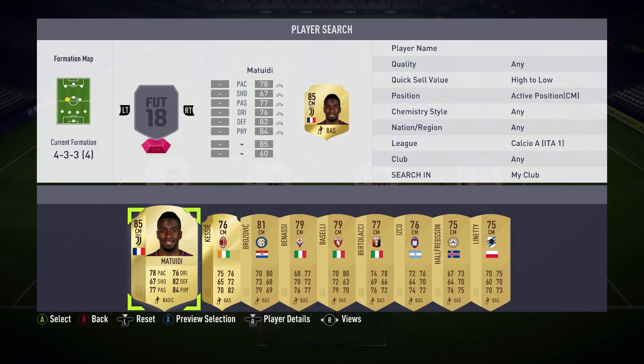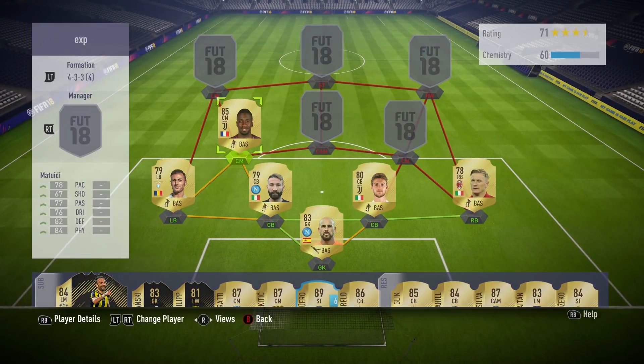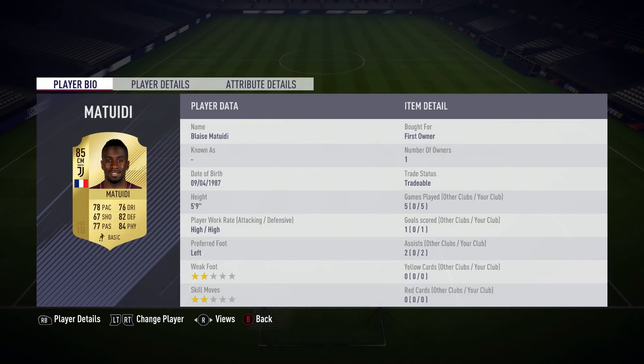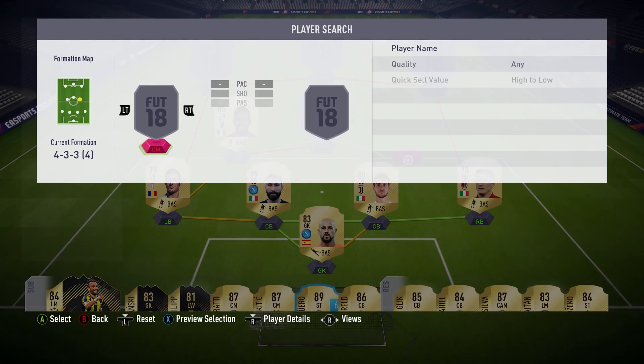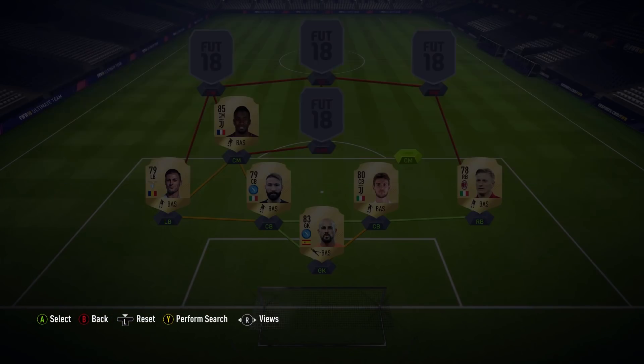Moving on to the midfield - we've got two center mids and a CAM. In the left center mid position we have Matuidi. I think you have to pay around 40,000 coins for him at the moment, which is quite a lot, but he stays back and also ventures forward from corners. He's got a really good shot on him and I found him to be a really solid player.